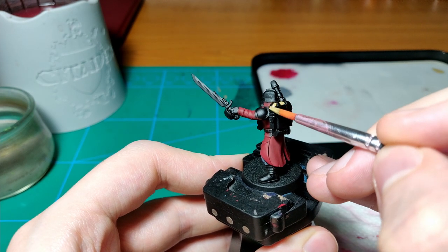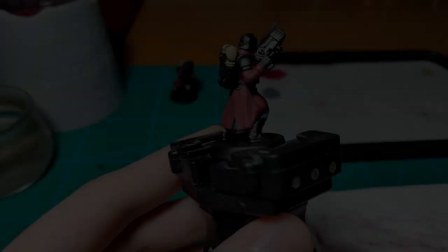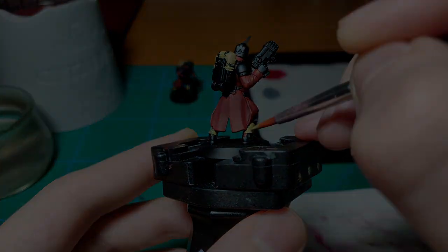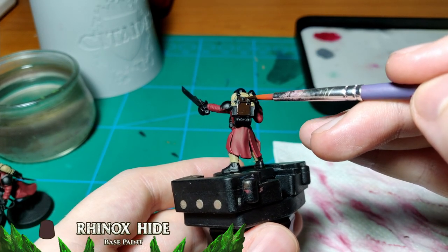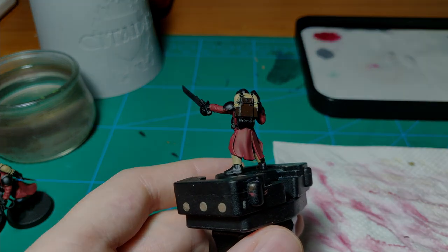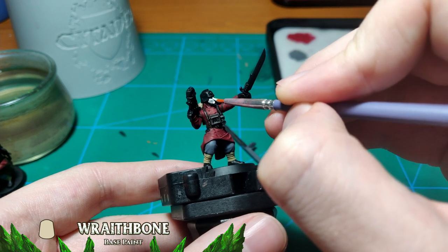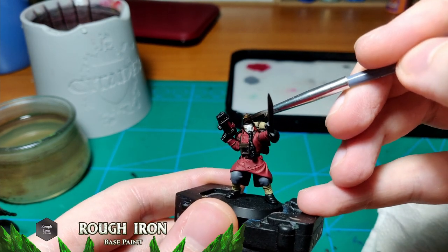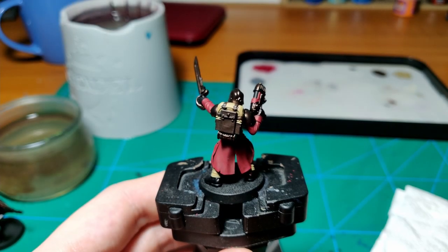Next, I base the bedrolls and foot wraps with two thin coats of Zandri Dust. I then cover all the leather parts with Rhinox Hide, the gas masks with Wraithbone, and the metallic parts with Rough Iron. These are the Emperor's Finest — they don't get camo colors and standard issue equipment. Only the best become veterans, and these guys get to show it.